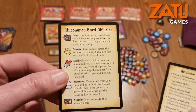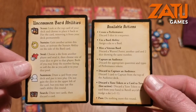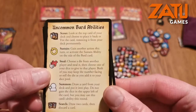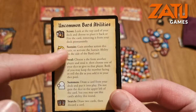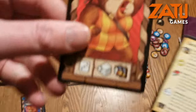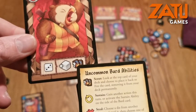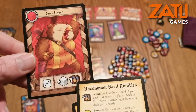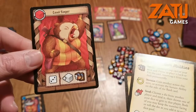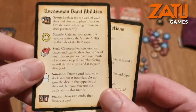This is a handy cheat sheet card — here are the uncommon bard abilities. This is the scout card. As you can see, you would take the top card of the deck. You can put it back if you wished, or if it was a basic card you can fire it, getting rid of it from your group and therefore freeing up your hand for more veteran cards.